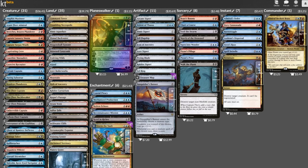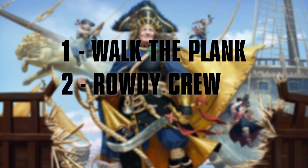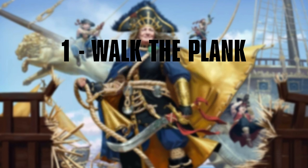Let's make some improvements in the following three ways. First up, we're going to make some cards walk the plank. Next, we'll recruit ourselves a rowdy crew. And of course, we must make sure that we obey the pirate's code.